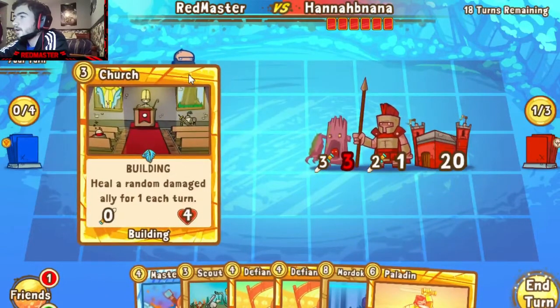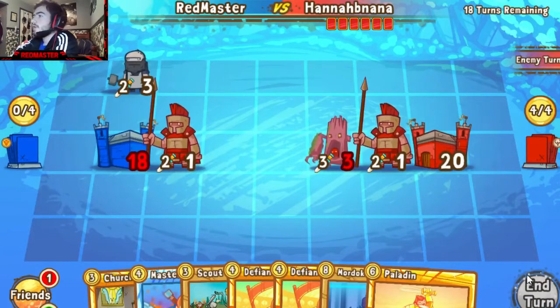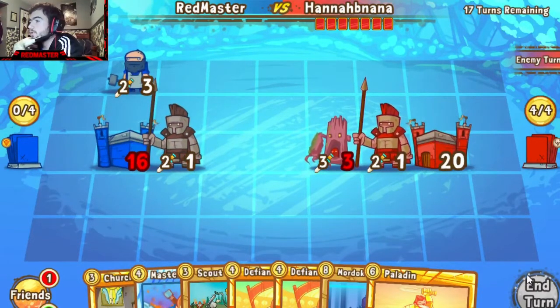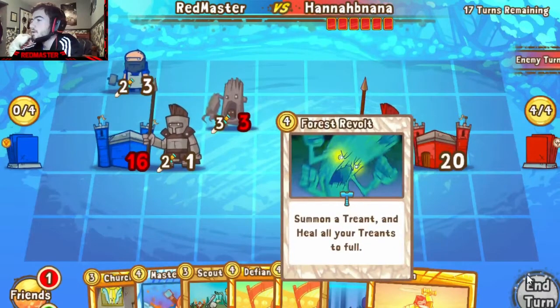I'm gonna throw out the Dwarven Archives to cycle out some cards. I want to let a bit more damage come my way — I don't think it'll be monumental since we now have the Charge in hand. We'll see what it does to reinforce this board a little bit. Questionable leaving that Guard there and not letting the Trend come in to smack more — even more questionable just putting that Tree there. Forest Revolt — that's why.